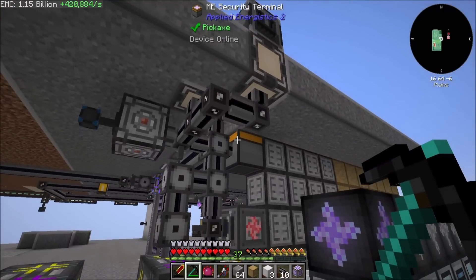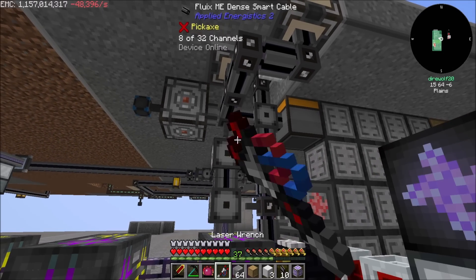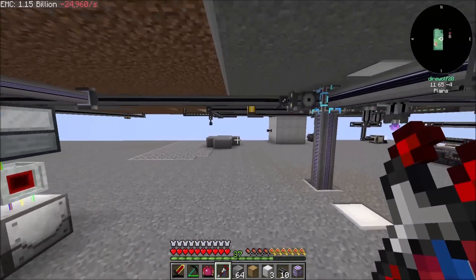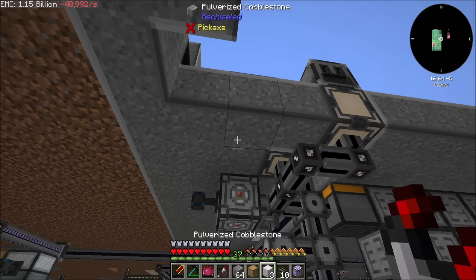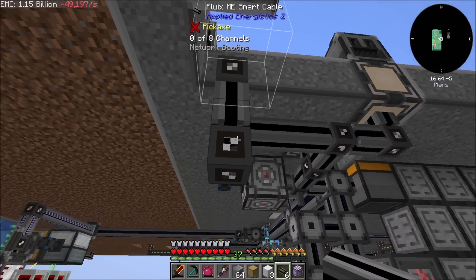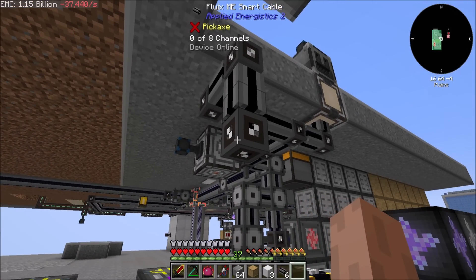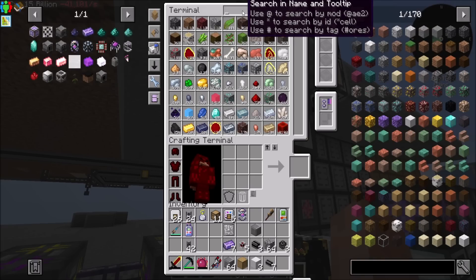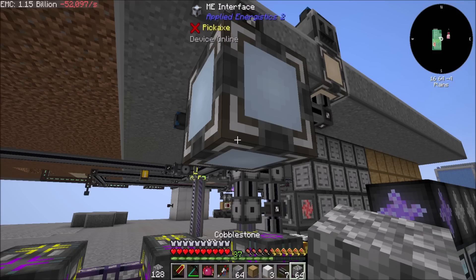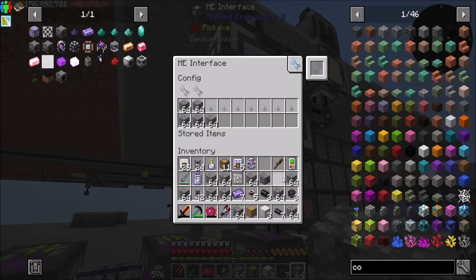This is kind of my miscellaneous AE area. If I plopped the matter condenser down here and then put an interface here - interfaces can export like instantly. If I say you keep in stock a stack of cobble, you would immediately do that with no delay. Boom, boom, boom - see, we can extract as quickly as we want.